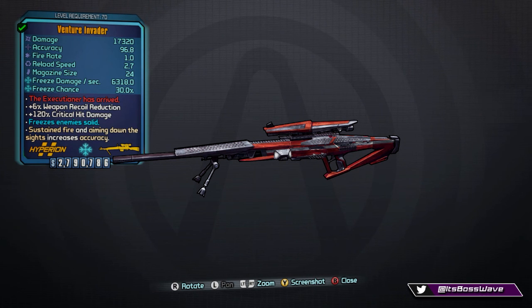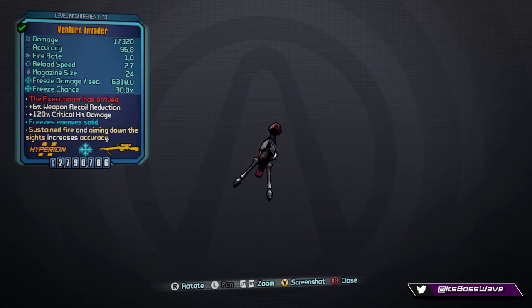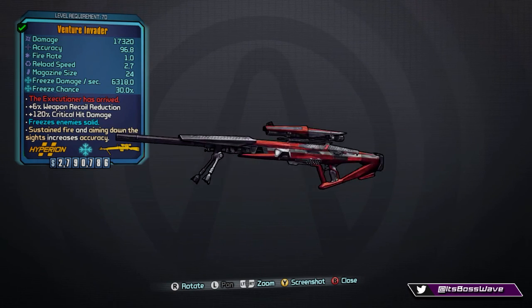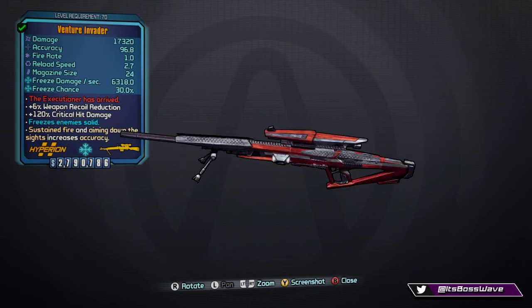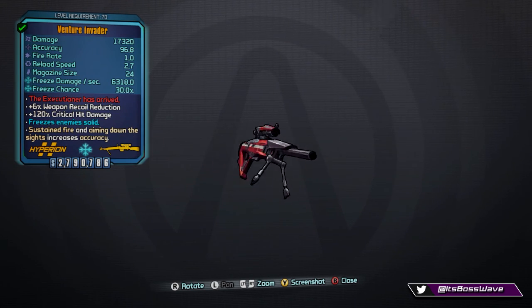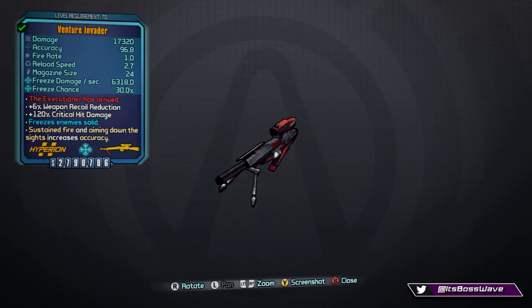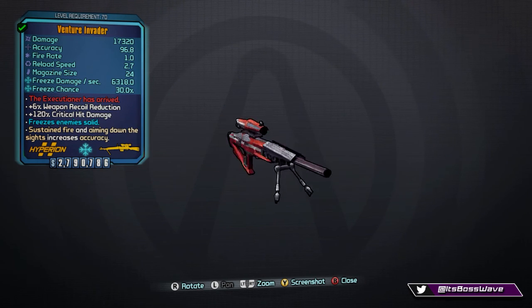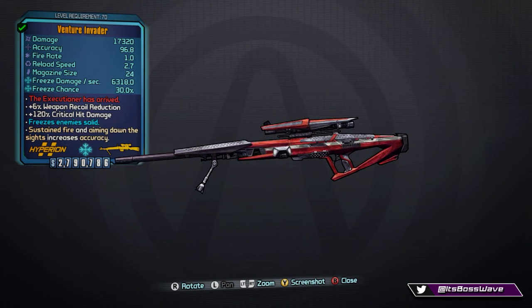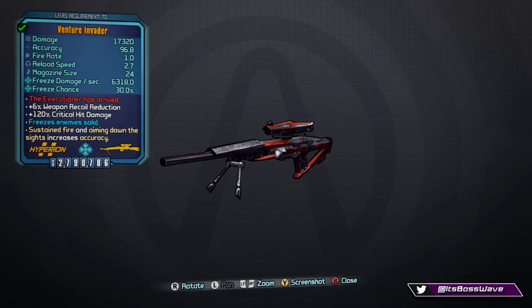You can get the Invader in Borderlands: The Pre-Sequel from any suitable loot source or the Grinder. Unfortunately, there's no specific enemy with this gun as a dedicated loot source, so you can't farm a particular boss for it. You'll just have to get lucky from chests or the Grinder.